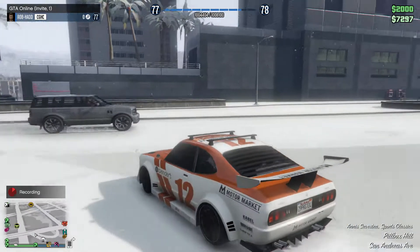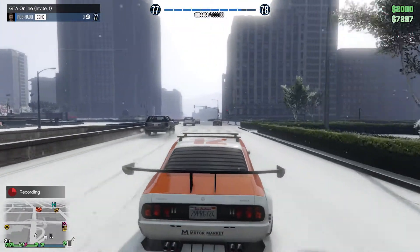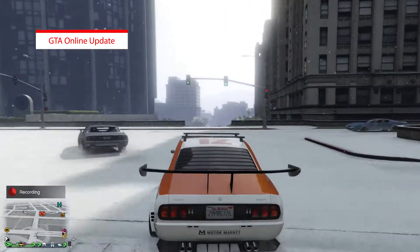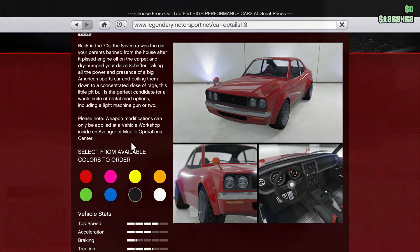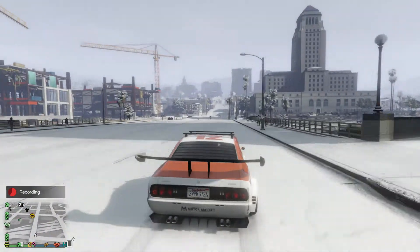Hey guys, Rob here, and we're back with another video. In today's video I'll be showing you what was added into GTA Online this morning. What was actually added was the brand new car called the Annus Savetra. This comes in at 990k, so that is quite expensive.